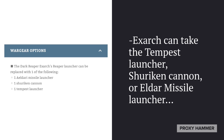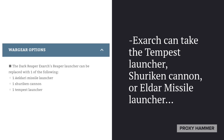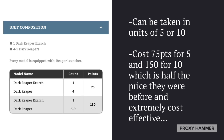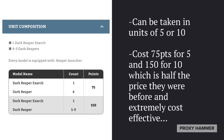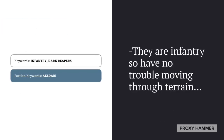As for warrior options, the Exarch can take the Tempest Launcher, Shuriken Cannon, or Eldar Missile Launcher. I personally think the Tempest Launcher has the best value, but if you want to go the more direct fire route, the Eldar Missile Launcher is very good as well — there's really no reason to take the Shuriken Cannon over either upgrade. As far as unit composition, it can be taken in units of 5 or 10, so they did upgrade the unit size. It costs 75 points for 5 and 150 for 10, which is half the price they were before and extremely cost-effective for the damage they can produce. They're also Infantry, so moving through terrain is no problem, and they'll frequently be moving up and down Ruins.